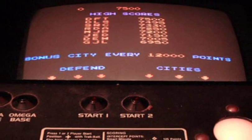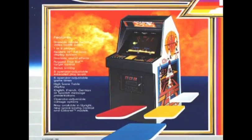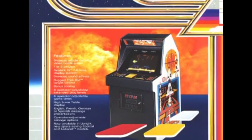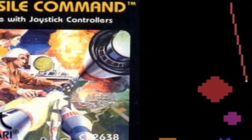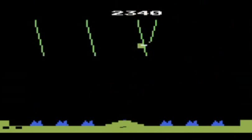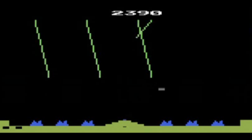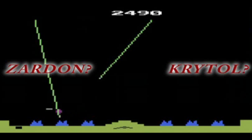So anyway, Missile Command ended up being an extremely popular moneymaker for Atari, with many machines around the world still surpassing all the rest as late as the mid-1990s. As many games seemed to be doing at the time, Missile Command soon started to make its way onto home systems. The Atari 2600, of course, was to be expected to receive a port. However, its instruction manual talked of a war between two planets, Sardon and Krytor.